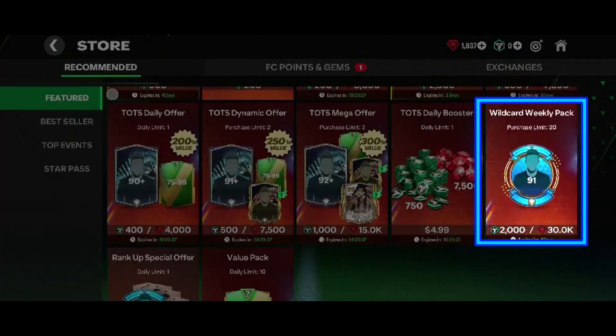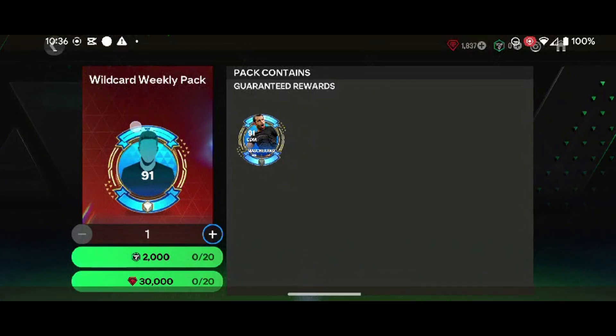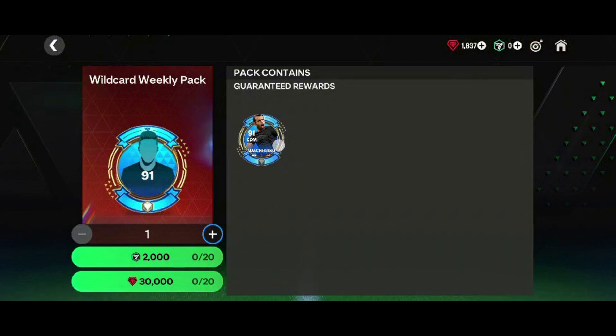You can go to the store and buy a Mascherano for 30,000 gems. 30,000 gems is too much for a Mascherano, unless you have a lot of gems.